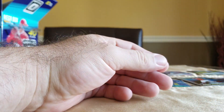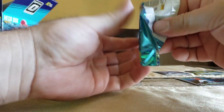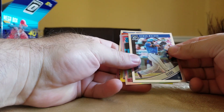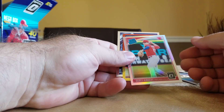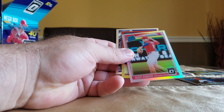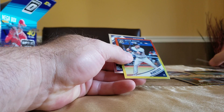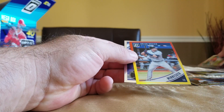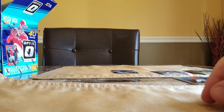And a Reece Lightning variation rated rookie. Thought that was a Shohei — it's for Philadelphia, got the kangaroo. The rookie prism. Brian Dozier red and yellow. And Salvador Perez. So not a bad value — a lot better than the others.